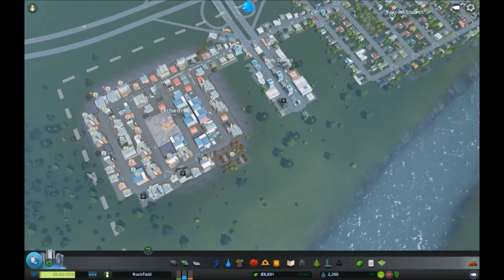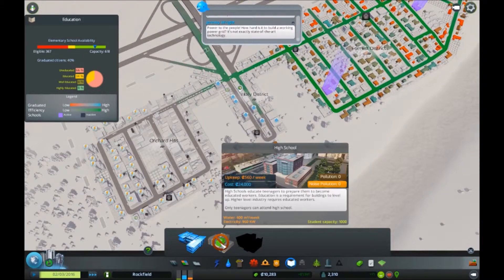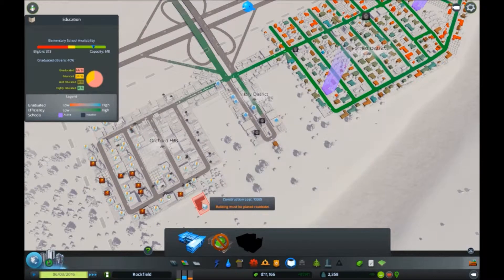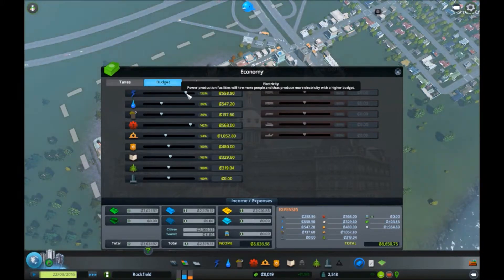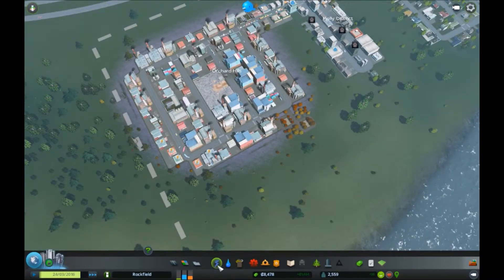There's a notification saying not enough educated workers, which means I need to build a high school. So I'm going to wait for money to come in and build that as well. Whether it's 2600 or 24,000 pounds comes first I'll cut to that. I'm actually going to put up the budget - not going to cost much more, just up to about 138 - just to tide me over because I don't want to run out of money for what I'm doing next.